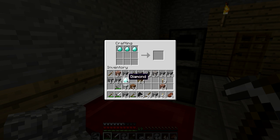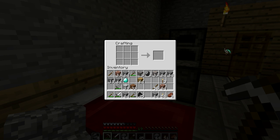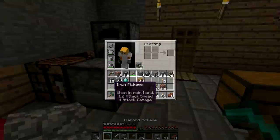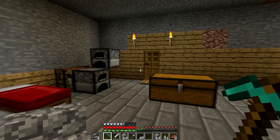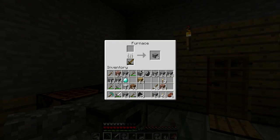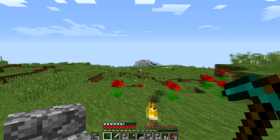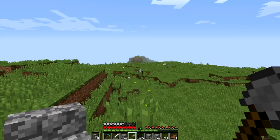Here it is guys — our first diamond pickaxe! Here it is, floating around — throw it on the ground, pick it up. Sweet, this is precious to us. We aren't going to use it on anything out of the ordinary, only important things. So we need obsidian to build a portal to the End, and we need an enchanting table so that our regular things can be more than regular. Got some diamonds, made a diamond pickaxe!